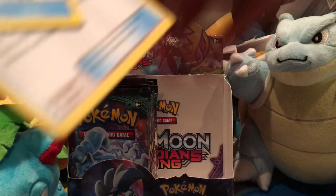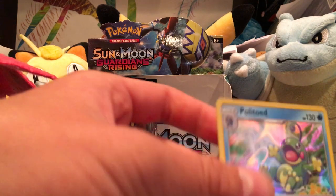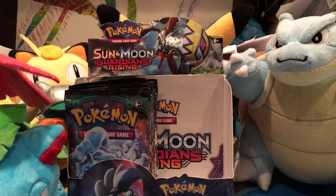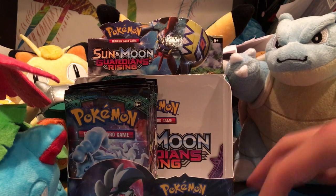If we get a Holo heavy box, I'm actually kind of mad. So I'm going to end there. Just to recap: Sylveon GX, then Holos — Politoed, Blissey, Comfey, Minum. I'm going to end here and I'll see you at the next part.